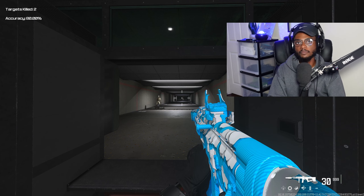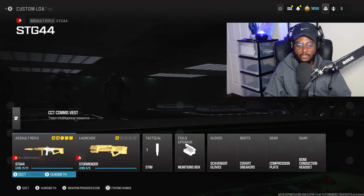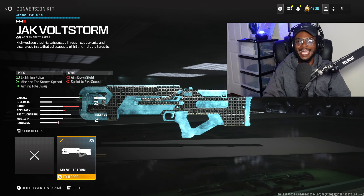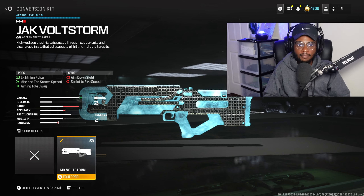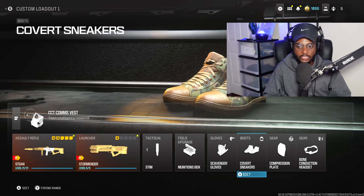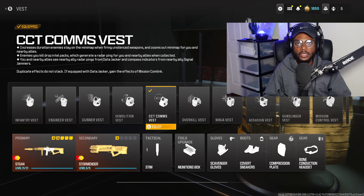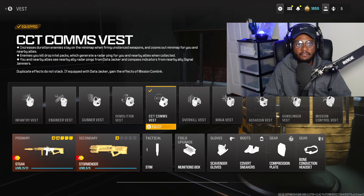You can't go wrong with this — it's gonna be one of the better run and gun AR-SMG hybrids. For the remainder of the build, I recommend the Storm Ender with the Jack Volt Storm — the best secondary hands down. At close range, they're done. No hit markers, they're dying. If you see more than one person rushing you, pull it out, charge it up, and blast them away. For the rest of the build we're running stem shot, munitions box, scavenger gloves, covert sneakers, compression plate, bone conduction headset, and the comms vest — giving you a 24/7 UAV every time you kill somebody and run over their body.